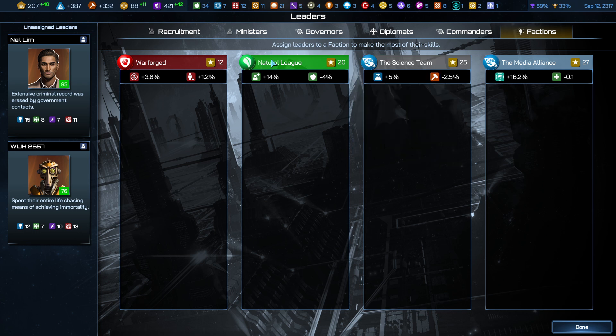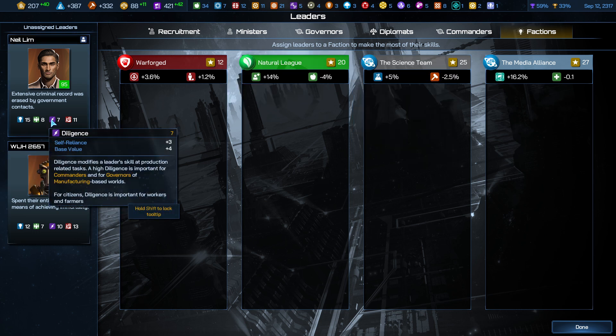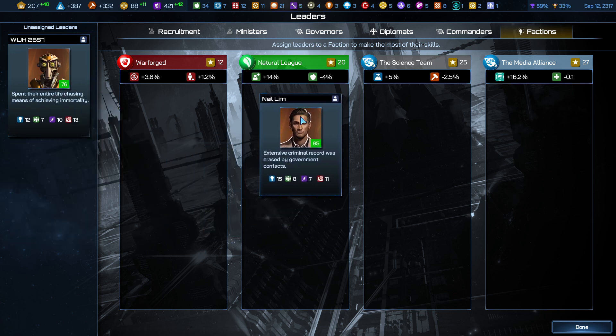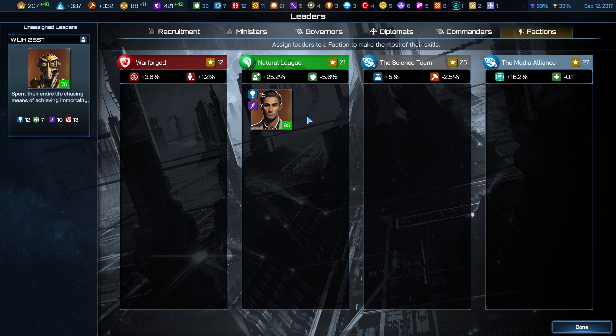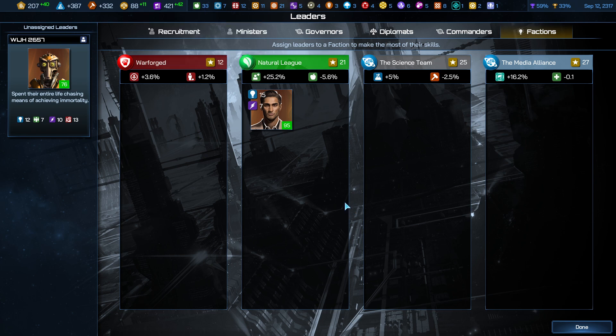The other one we were particularly interested in was Natural League. We have plenty of food but we'd like more growth. Mousing over: growth will be improved by intelligence and the food decrease is based on diligence. Neil here has a massive intelligence and relatively low diligence. Dropping him into Natural League we're at plus 14 growth, minus 4 food. That's an 11% jump to growth, but the food reduction only went up by about 1.5%. So you're sitting at roughly 9.5% net increase to growth.